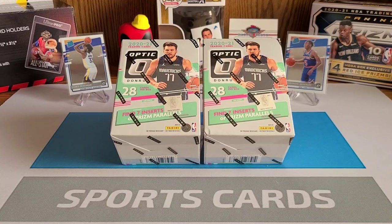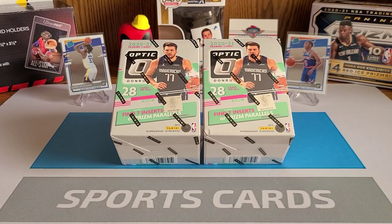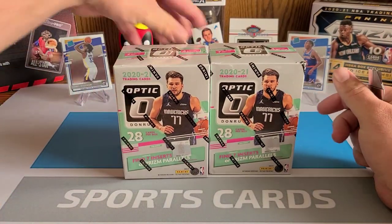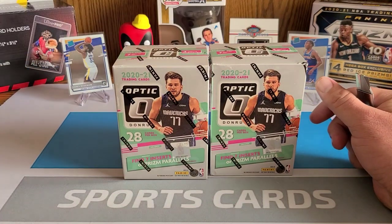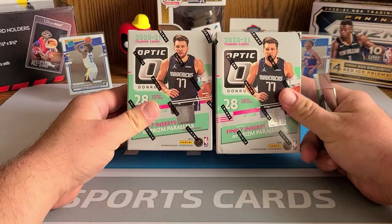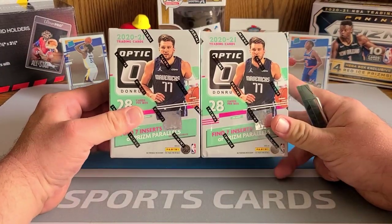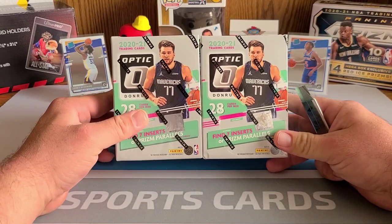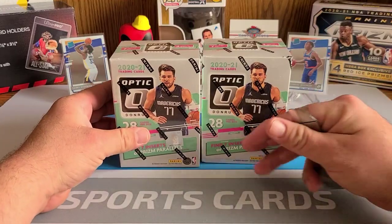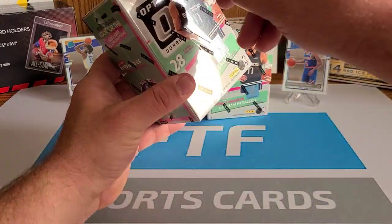What is up FTF crew, we are back today with a new release and it's finally here — 2020-21 Donruss Optic basketball. I know what you're saying, like wow, that stuff's just getting released. It took forever; this should have been out months ago, kept getting pushed back, but it is here. It dropped on Target's online drop last week and came in the mail on a Sunday.